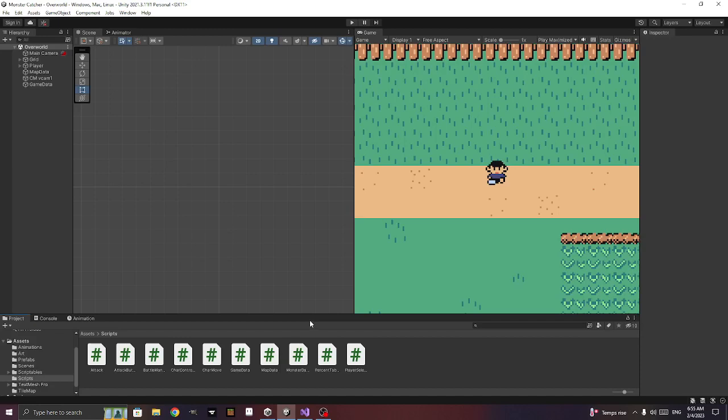Hey, this is Loud and Gaming and we are back with some more programming, making a Pokemon-like game. Continuing with the battle system — last episode we got attacking and running and getting defeated. In this episode I'm going to try to wrap it up, though there are still things to do. I'm going to start off with trying to catch another monster and see how that works.